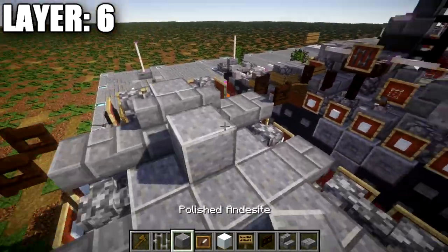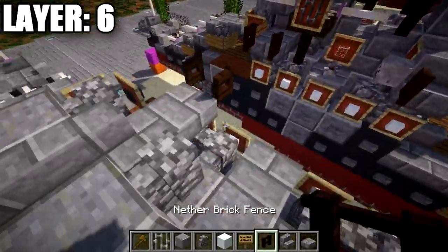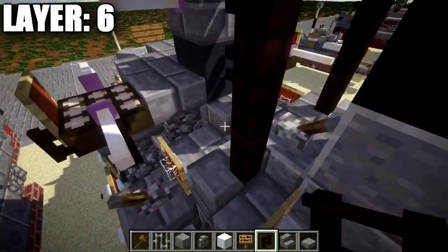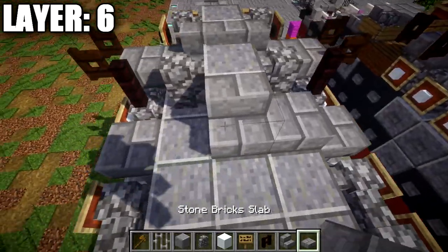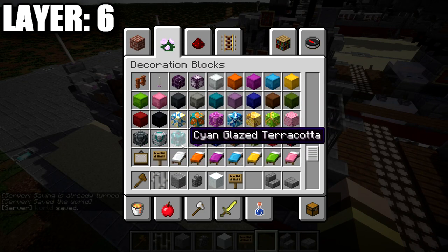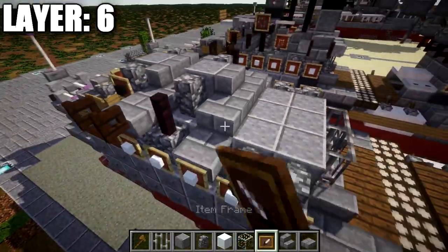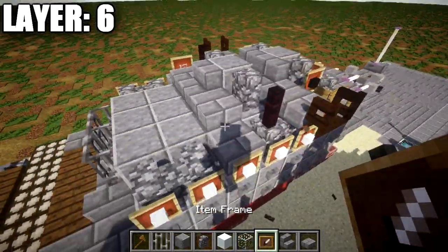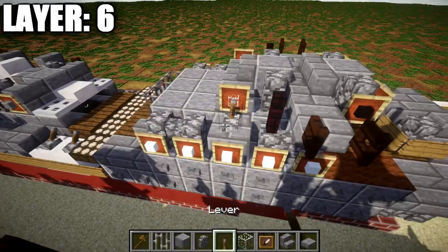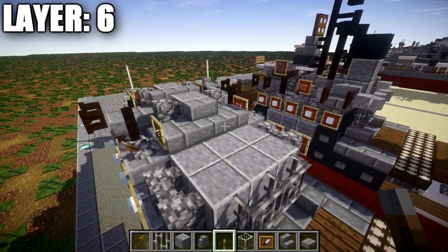Place a polished andesite block in the middle with cobblestone walls on both sides, and nether brick fence posts on top of those cobblestone walls. For the next row, place a stone brick stair in the middle with a stone brick slab to both sides. Coming off the stone brick slab, grab an item frame and a glass block — place the item frame on the side and a glass block in it for little spotlights. Do the same on the other side. Grab a lever and place it on top of this stone brick stair flicked out to the sides for a smaller-caliber gun.